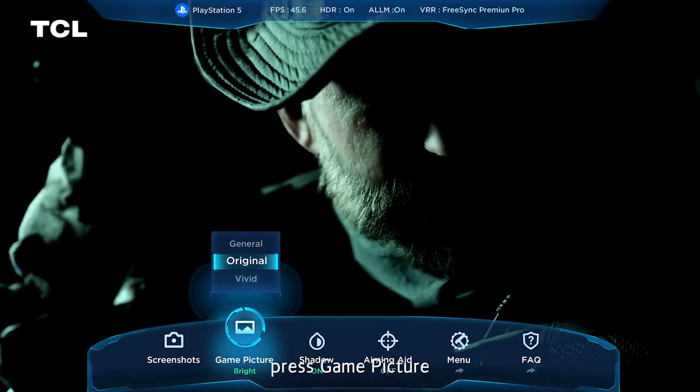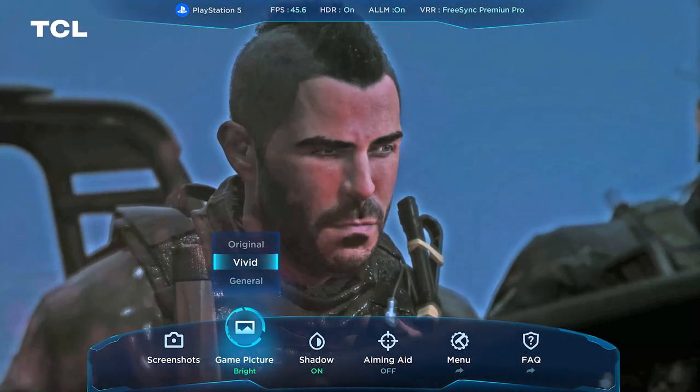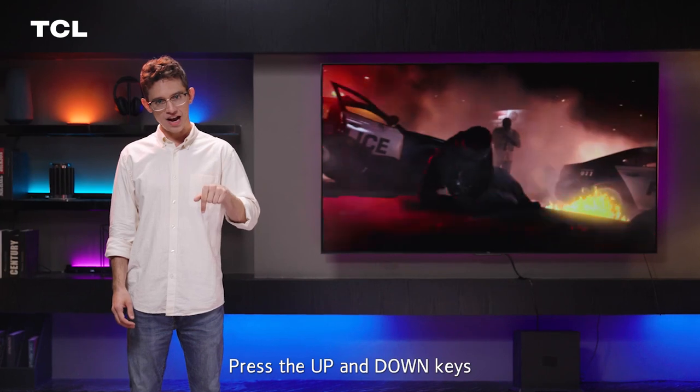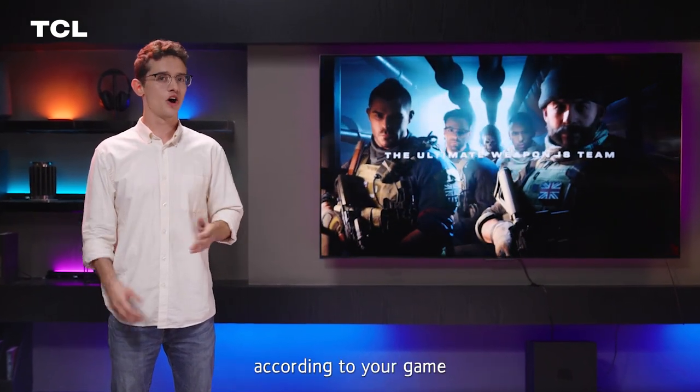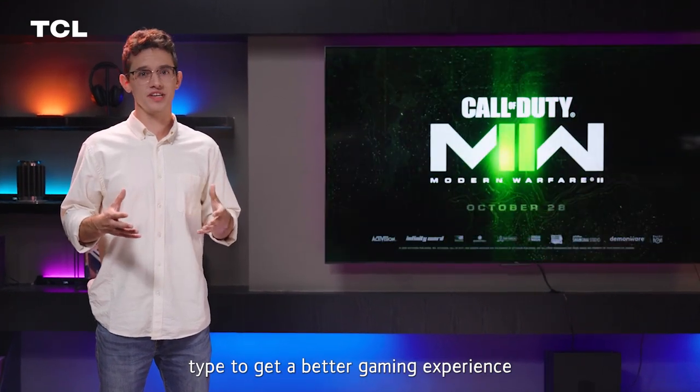In the game bar, press game picture to display three quality picture modes: original, vivid, and general. Press the up and down keys to choose the appropriate image effect according to your game type to get a better gaming experience.